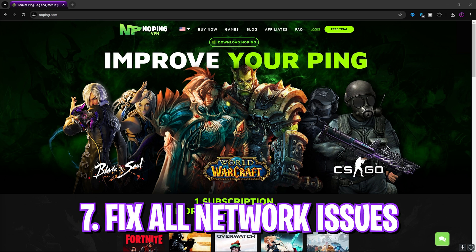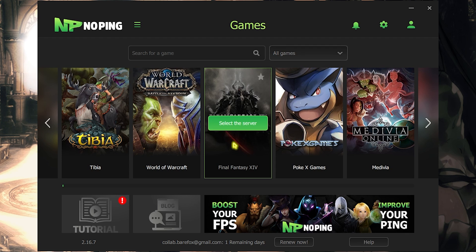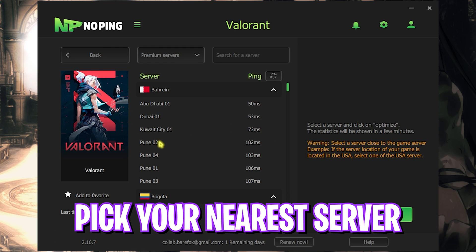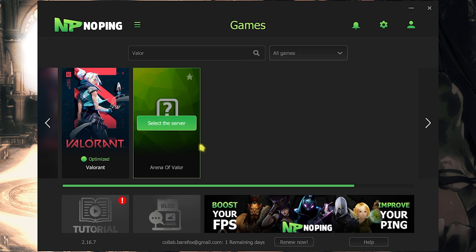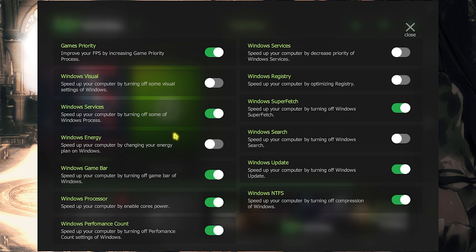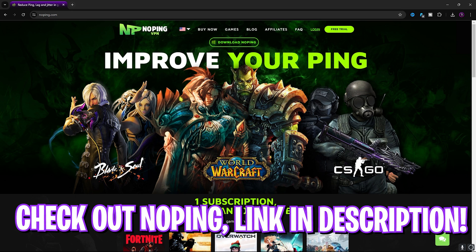The next step is fixing internet issues using No Ping. No Ping is the pro's choice to get rid of internet connection issues — download it from the link in the description. Open the software, search for VALORANT, click Select Server, choose the nearest server to you, then click Optimize. No Ping routes your internet straight from your PC to the game servers without hindrance, fixing packet loss, ping issues, and latency. In the settings you can enable Turbo Games to improve keyboard response, and Boost FPS options to gain extra FPS.